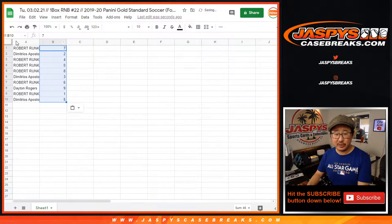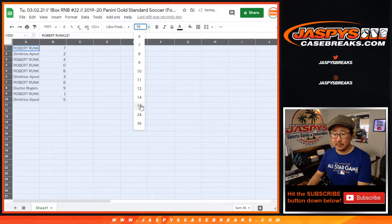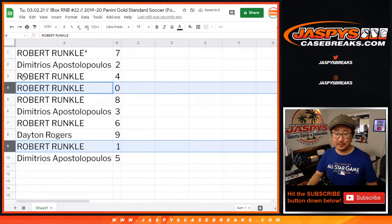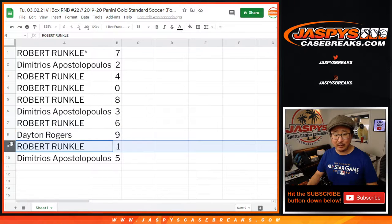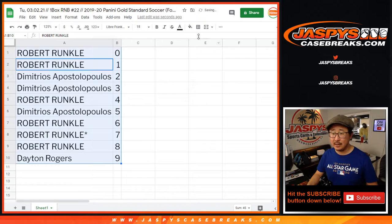As it says in the item description and in the site FAQ, zero gets any and all redemptions, including one-of-one redemptions. But it doesn't matter because Robert also has one. Robert with seven, Demetrius with two, Robert with four, zero and eight, Demetrius with three, Robert with six, Dayton with nine, Robert with one, and Demetrius with five. Let's sort this by column B, by number.